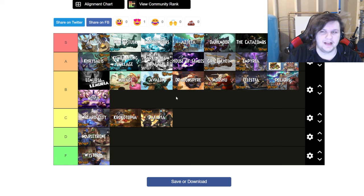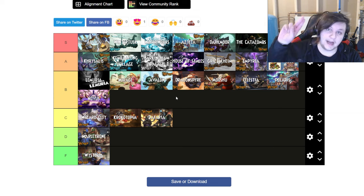To recap: our hardest worlds in S tier are Aquila, Wintertusk, Waterworks, Azteca, Darkmoor, and the Catacombs. Our easiest worlds include Wizard City, Krokotopia, Zafaria, Marleybone, and Wysteria. Let me know in the comments if I should change any of these, and if you have any video ideas for the future. Thanks for watching — I'll see you in the next one. Adios!